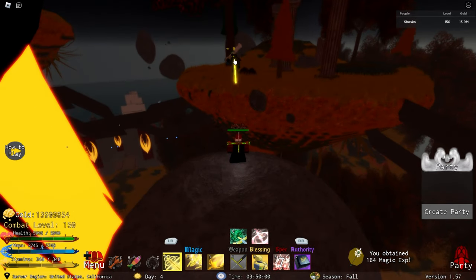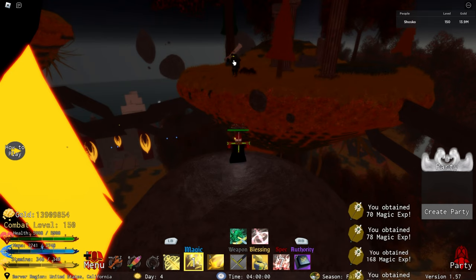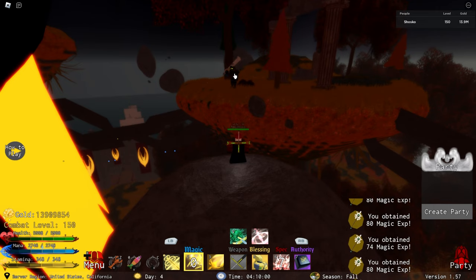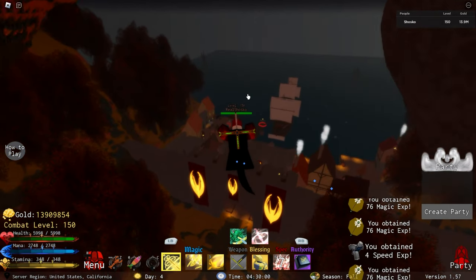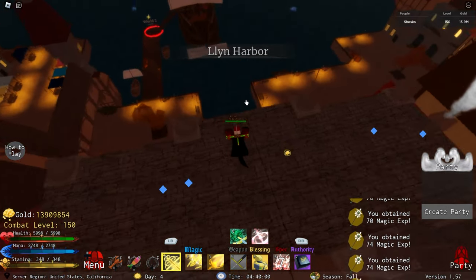At level 1 and 10 you get the beam and then the projectile attack, and both of these attacks, as you guys can see on screen, can be used to just spam farm the golem boss from range and get a lot of magic XP really quickly. So light magic is definitely something you should all be getting right when you start out this game because it's just so easy to obtain.